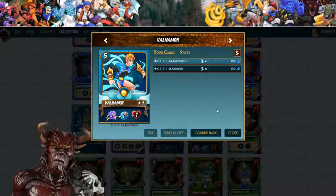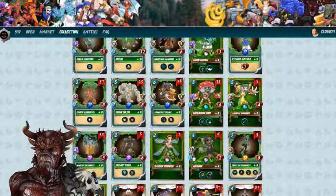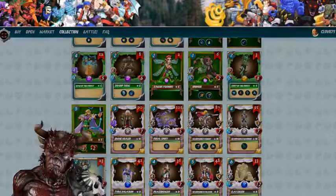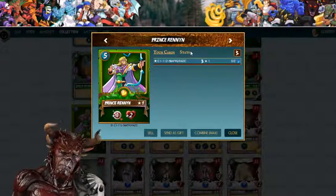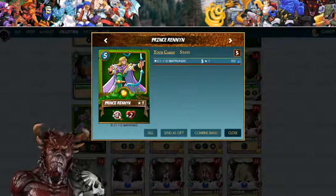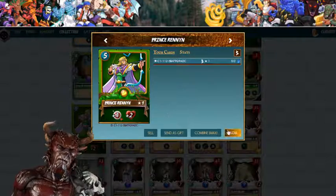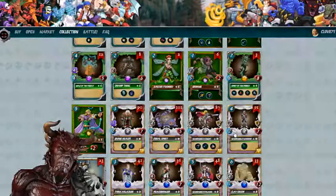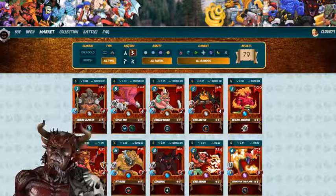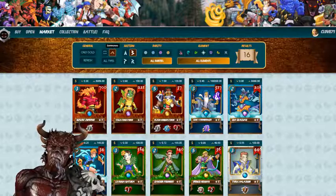These cards are so cool, I'm so excited! Steam Monsters is awesome — they're always giving out things to everyone. Here's the other one: Prince Ranian. I need two more of those. He is five mana, plus one ranged attack, and plus two health.